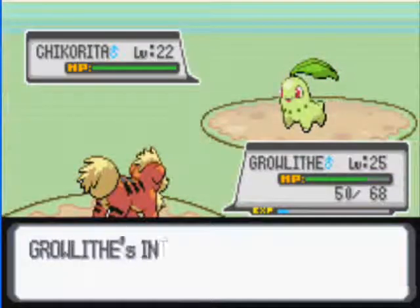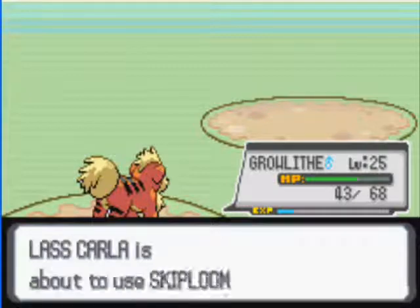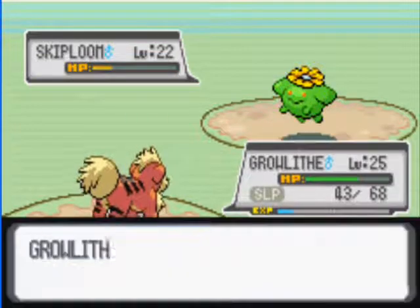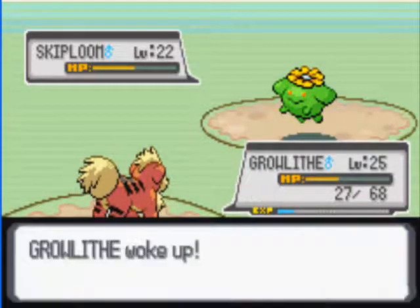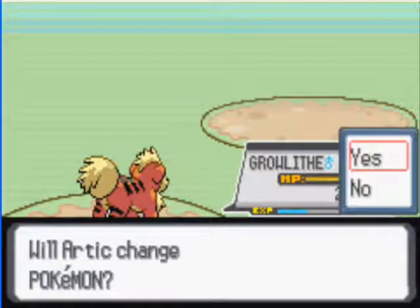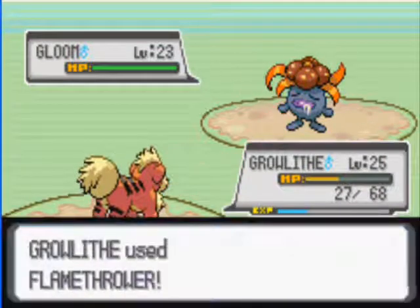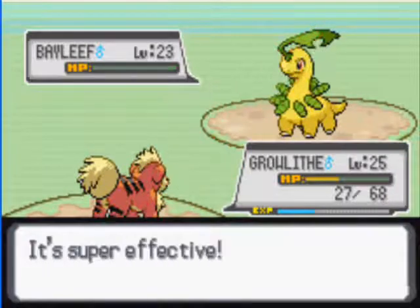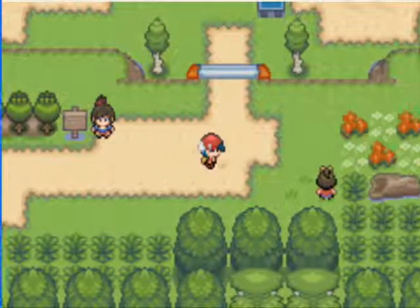She has a Chikorita — well, I have a Bayleaf, so take that, and now you're on fire. She has a Skip Bloom, really? And now you put me to sleep — so annoying. The Skip Bloom's gone now. A regular Bloom — let's switch to Bayleaf and then back to Growlithe for my own amusement. They still have a Bayleaf. Nice choice of Pokemon, too bad it's facing my Growlithe. That person's beat.